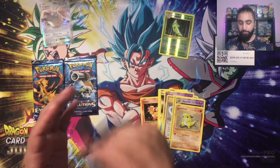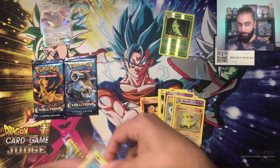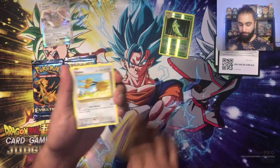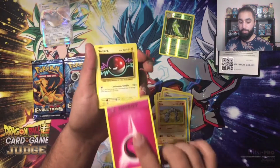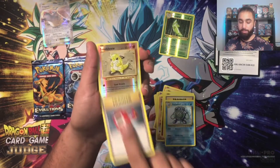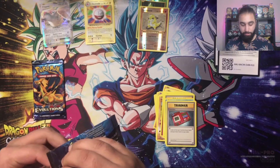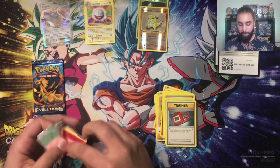Moving on to the Venusaur pack. One, two, three — let's see what we get. Doduo, Staryu, Onyx, a fairy energy, Voltorb, Full Heal, Poliwhirl, Pokédex, Staryu, and an Electrode. Not too bad at all. Does this bring nostalgia back for you guys? It definitely does for me — opening this set all over again, it's just like I'm working the Base Set, and I love it.